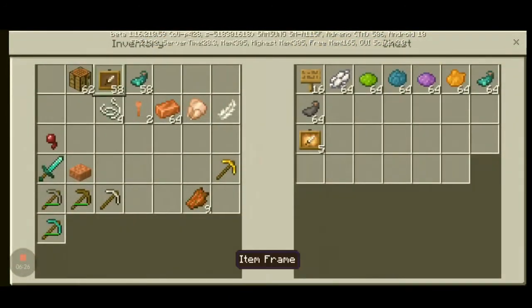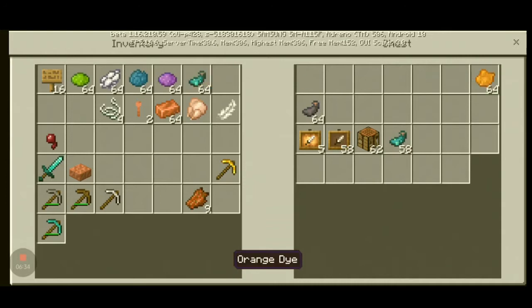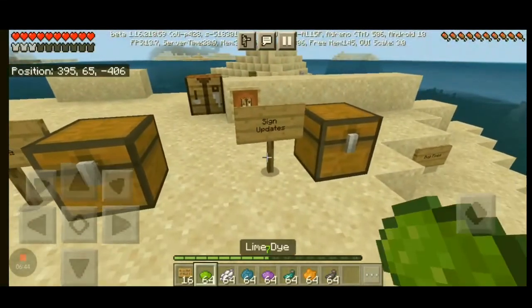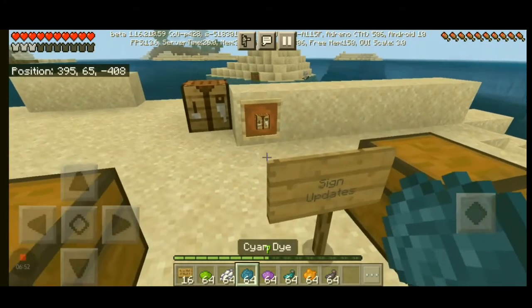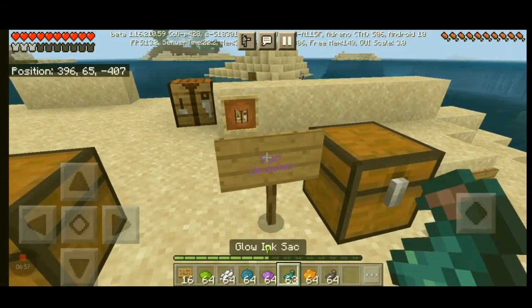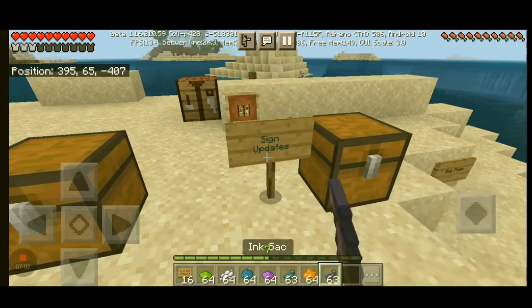Sign updates — yes, the sign has been updated to make dyeing a sign easier, instead of using special character tricks. I've got a sign right here. Did it work? Oh, it's working — see, I can change it and I can make it glow.